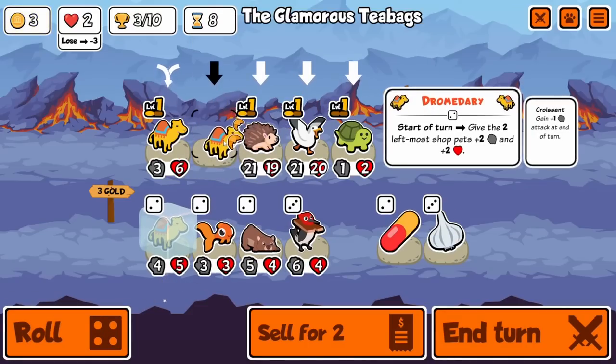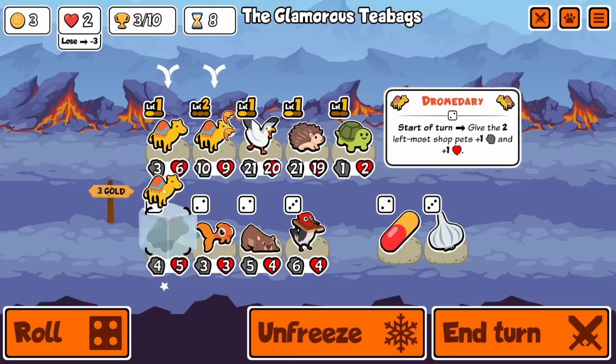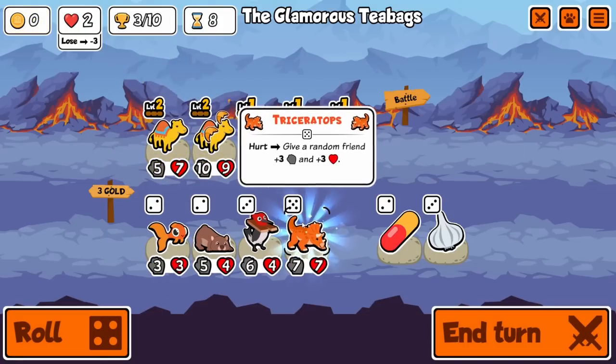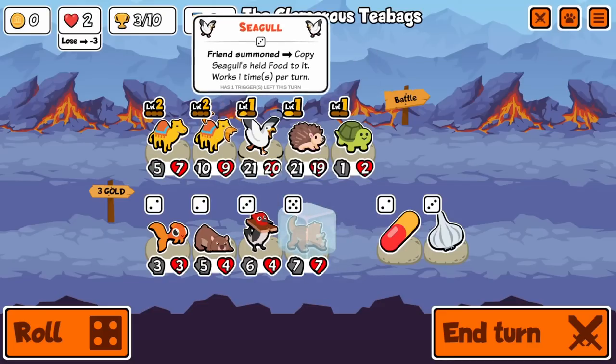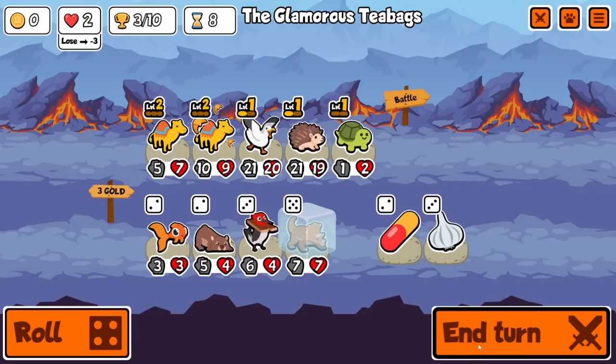I don't really like anything we've got here. Let's just do it. Triceratops - okay, that's actually pretty good with the hedgehog, so we can get that in there. Gotta find something for seagull - maybe we get lemon, maybe we lemon the seagull.